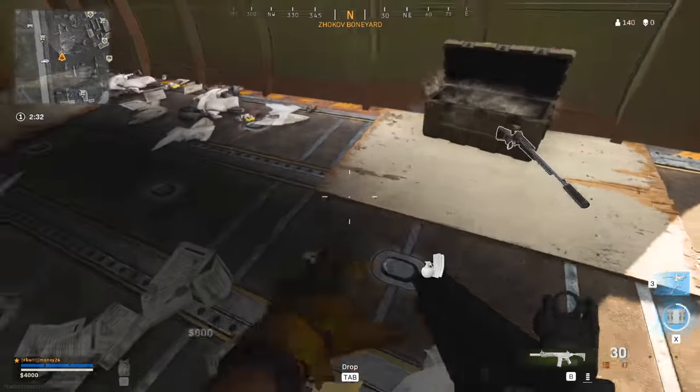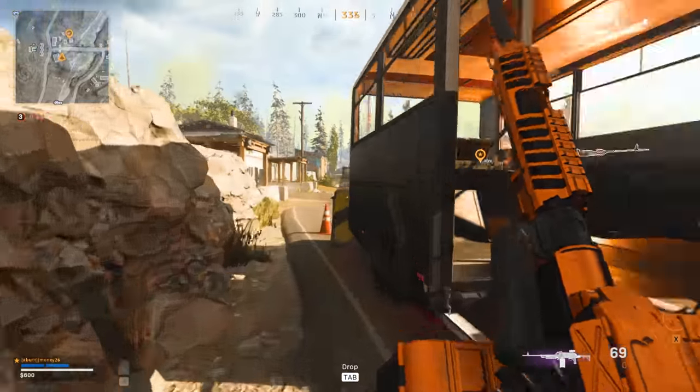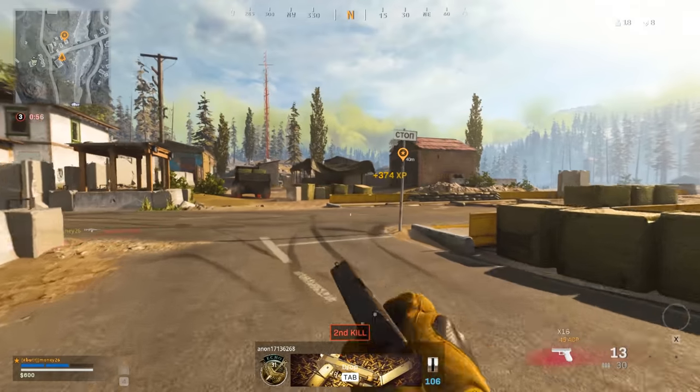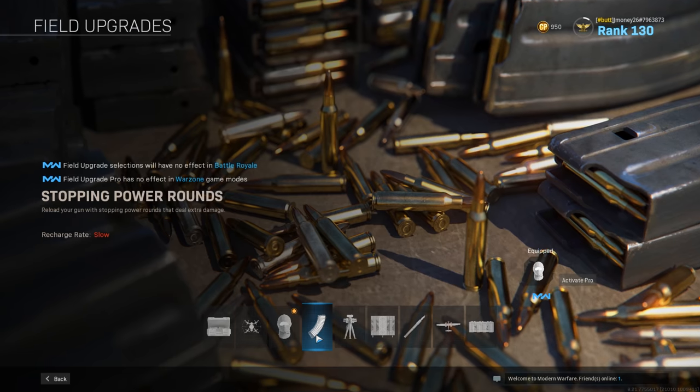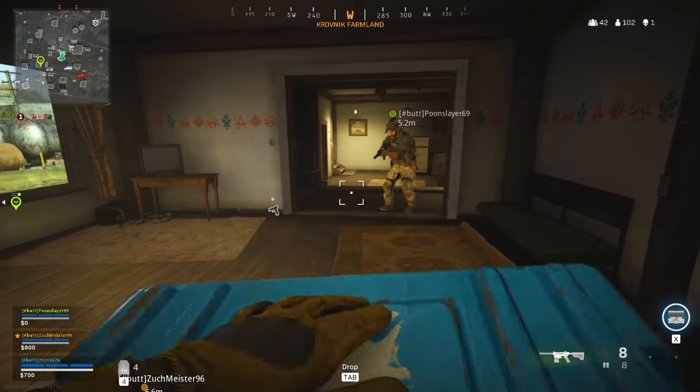While you're looting early in the game, be on the lookout for field upgrades. Field upgrades are another item that can give you an edge against your opponents. All the possible field upgrades are: a munition box, recon drone, dead silence, stopping power rounds, trophy system, deployable cover, and an armor box.